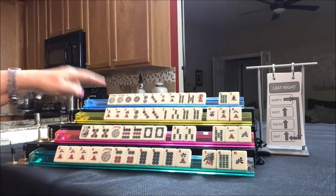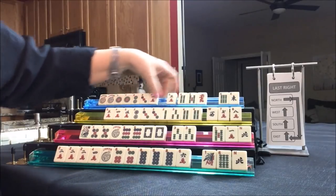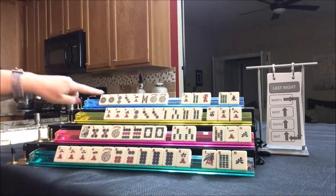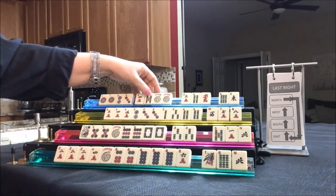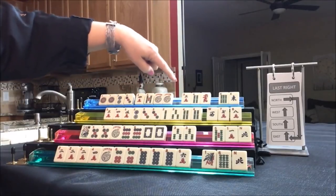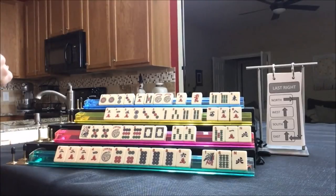One, two, three, four, five — this would be the fourth hand down under consecutive run. Three consecutive pairs with the next number in one suit and then the final number in a different suit. Three suits represented — pair, pair, pair, kong, kong. That way we can give up one of these. There is a one, two, three, four option. Let's get rid of the four bam. Now we did last right. We're going to do optional cross now.